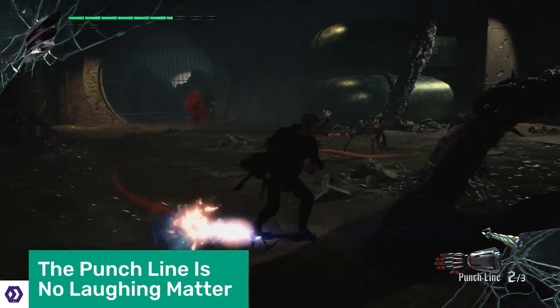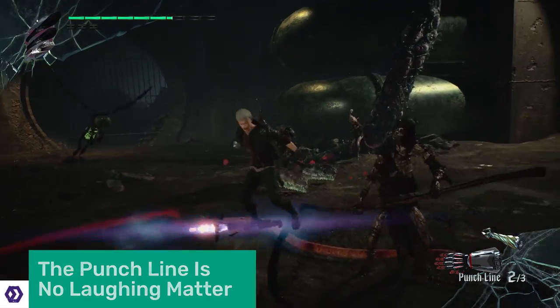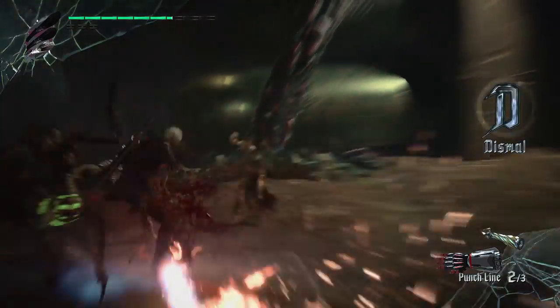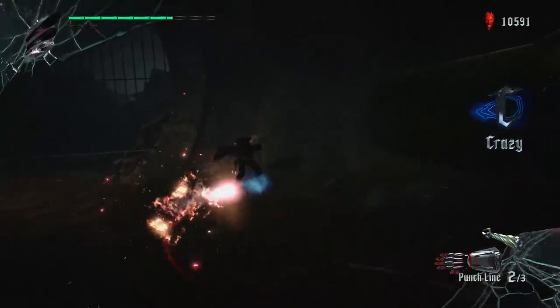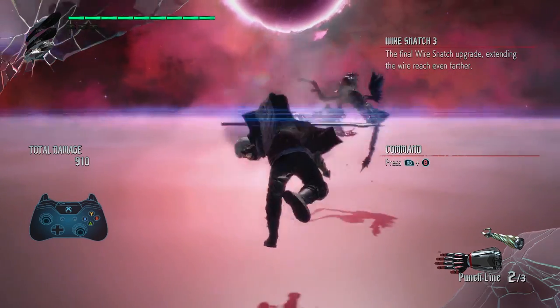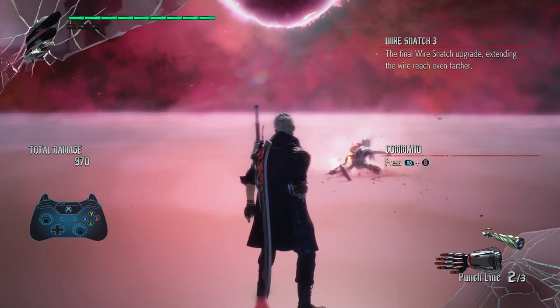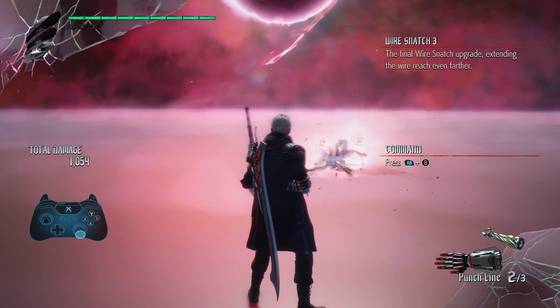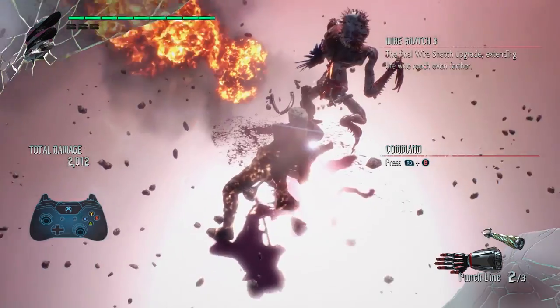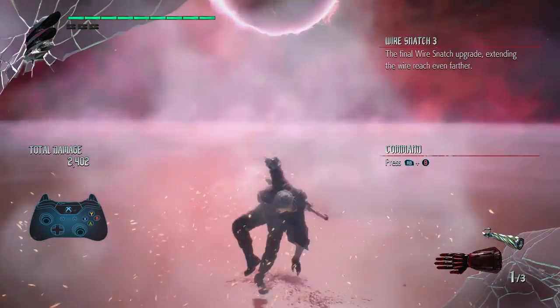Nero's incredible toy is called Punchline and is one of several Devil Breaker robotic arms that can be attached to his left stump. He used to have a demon arm there, but that's been removed for, shall we say, anime reasons. This particular arm is normally a rocket punch that flies around demon heads, bopping them repeatedly. It's like what you'd get if you could crossbreed a fly and the Incredible Hulk. Just don't imagine how you'd do the crossbreeding.